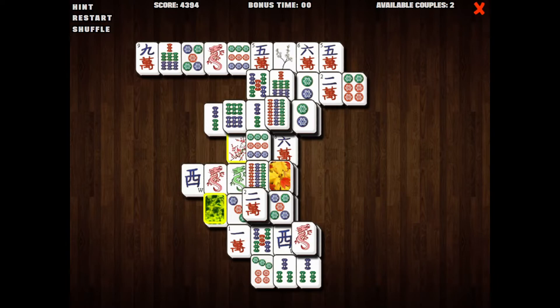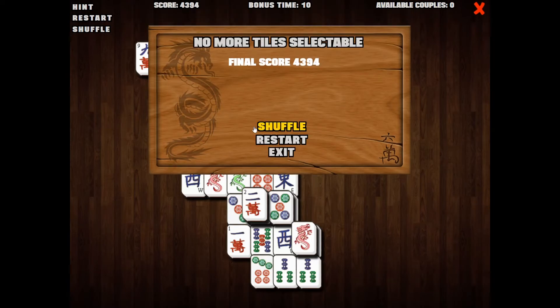What can I do with what I have available? There is one possible combination left apparently, which I am not going to lie, I don't see it. Yet. I will find it though - they can't hide from me forever. Oh, here we go - zero couples. Final score: four thousand. That's not bad.